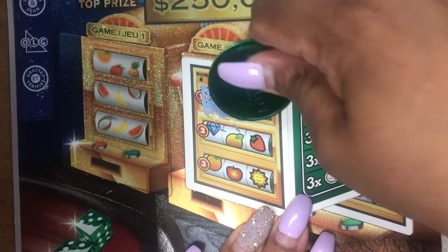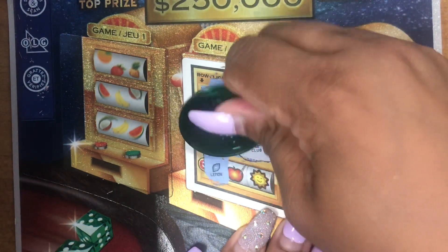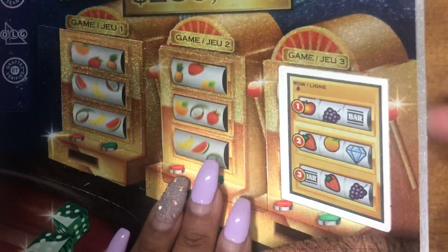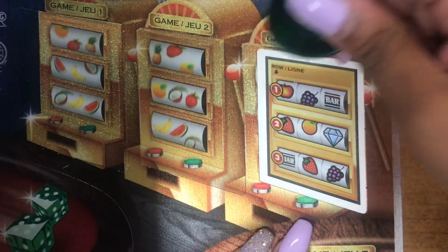We have a lemon, a lemon, and a club. A coin, a coin, and a club. A lemon, a heart, and a coin. Guess that must have been ripped off.